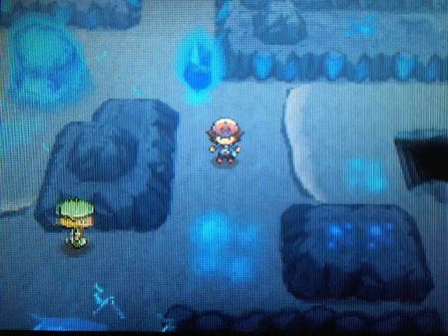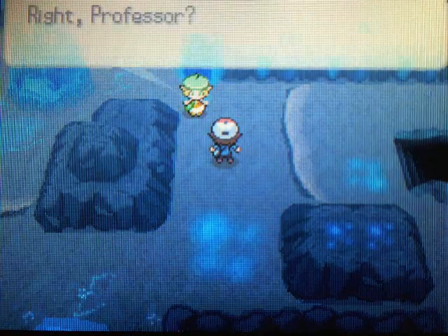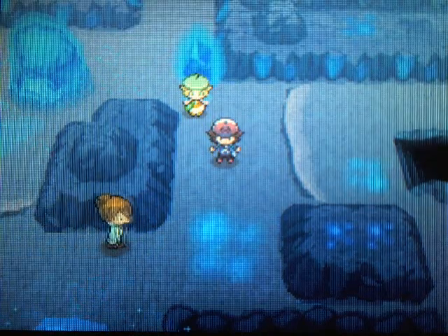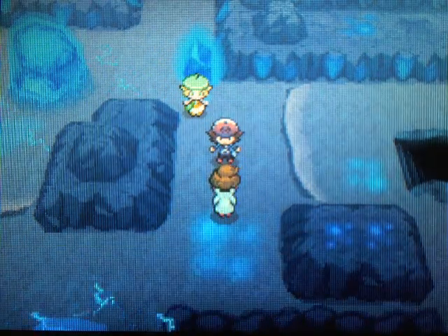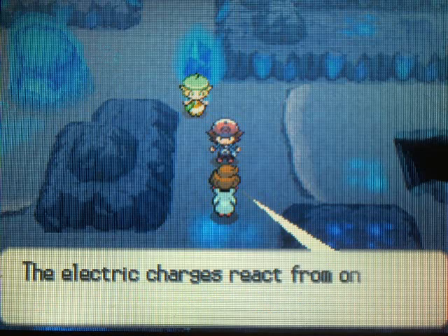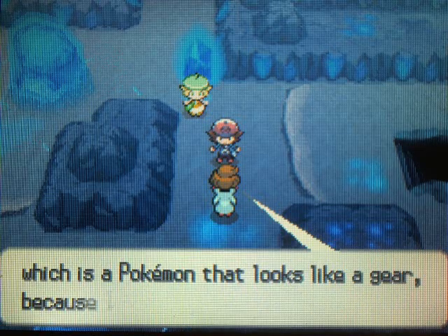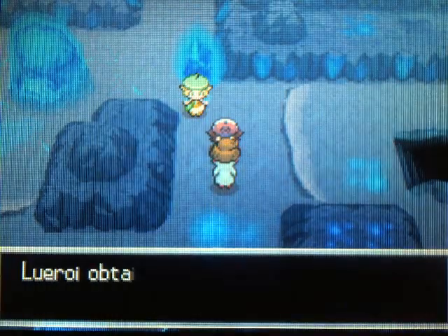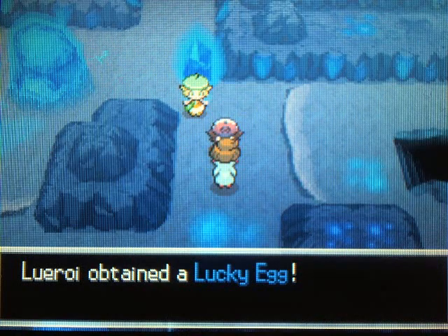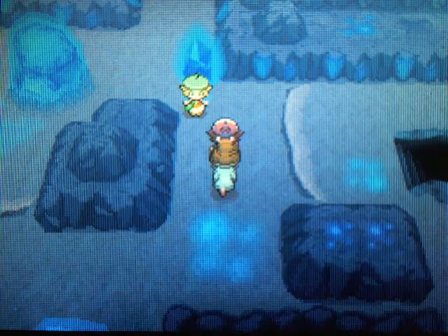It's Bianca — who would have guessed that Bianca would come and interrupt us in the middle of the game? Not only that, she's going to bring along Professor Juniper. We got Bianca, Juniper — all we're missing is Cheren, and it's like the old Nuvema Town crew. I hate these people so much, but the only good part is that Juniper is going to give you the Lucky Egg.